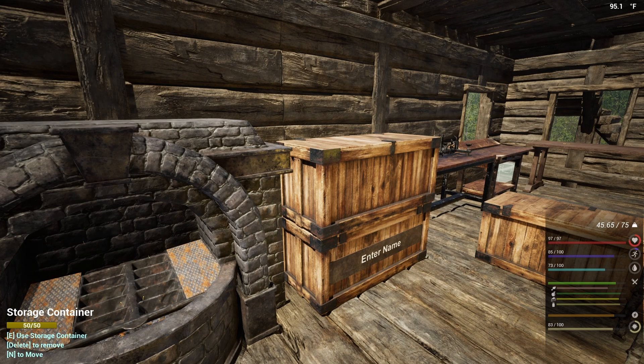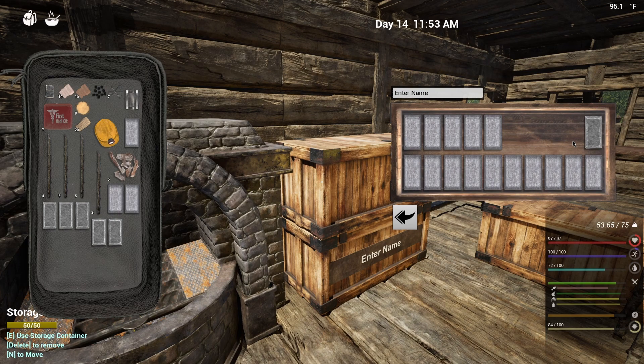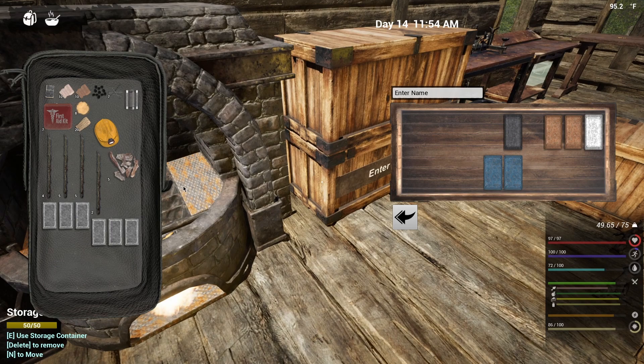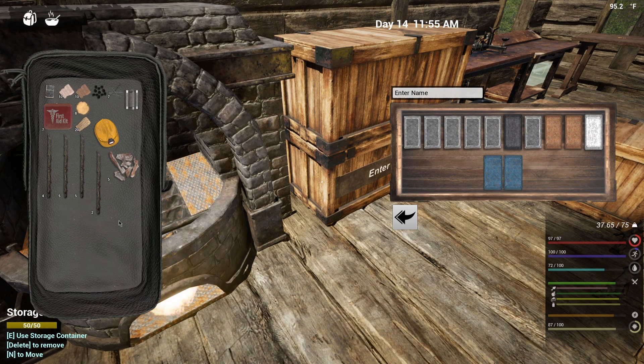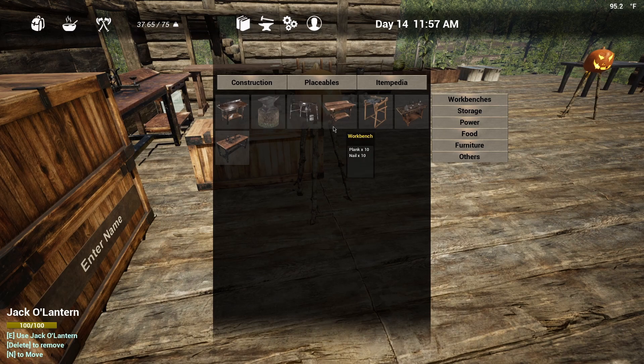It's definitely something we're going to need more materials for before I can actually start getting any of this going. All right, I have enough. What time is it? Okay, it's still noon, so we still have some time. That is all of that. We're just going to throw this in here, put our lead down here, get this over here. Now what else do I need for an extractor?